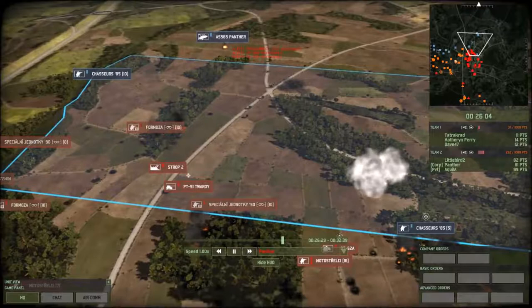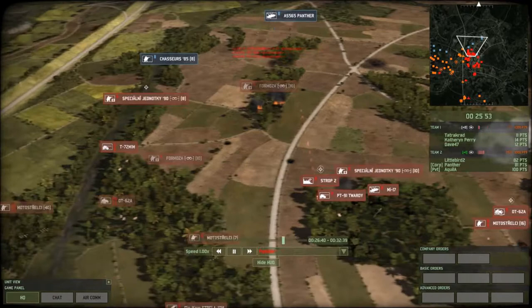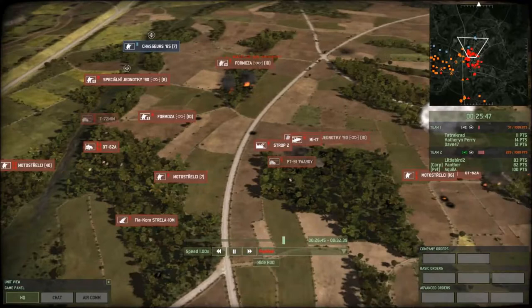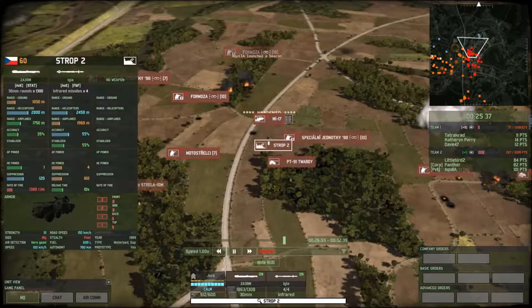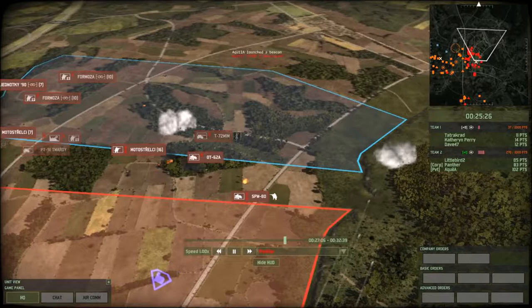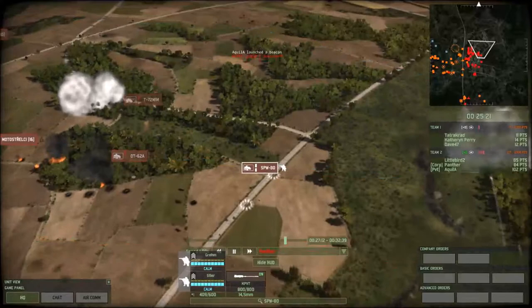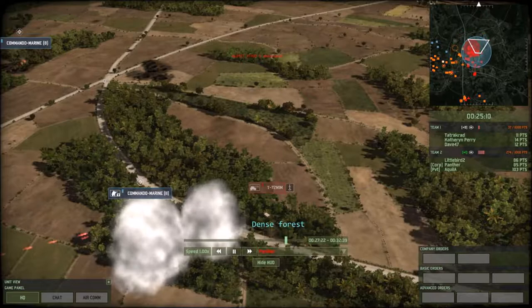Now I'm starting to get more aggressive — moving up recon infantry, one recon infantry per bush, and then the tank will do the work. This is classic strategy you need to adapt. Ostalra 10Ms are similar to Strop 2s but I get both — Ostalra 10Ms are more for killing planes, Strop 2s are more for killing helicopters. This guy is breaking now and I know it. There's a rocket, so I had to smoke it so these guys could be safe.